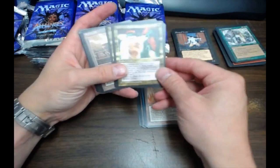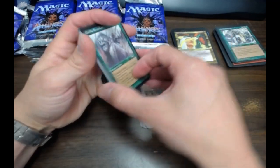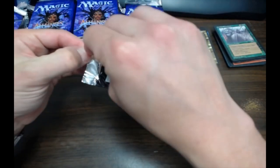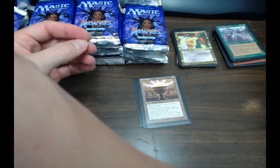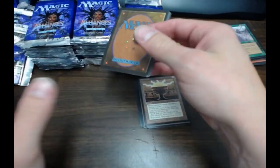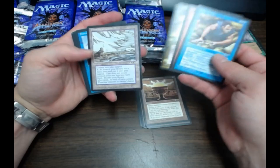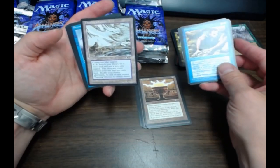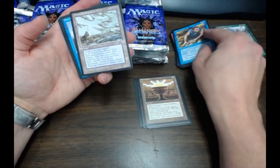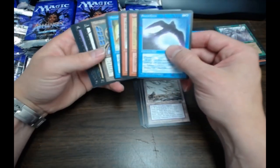Soul Grail. Nope, thankfully it isn't. Pillage. There's a Thawing Glacier — very nice one too. Oh, these are miscut. Seems to be every other pack.